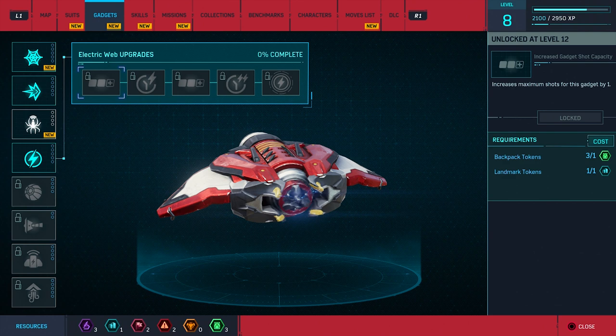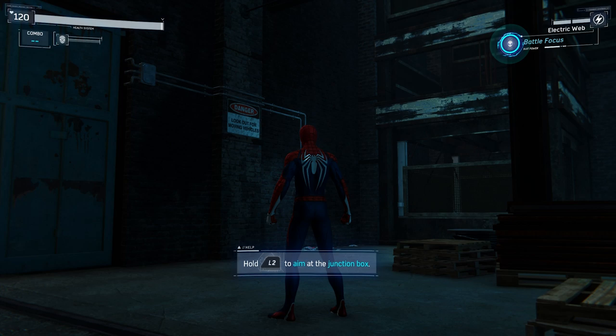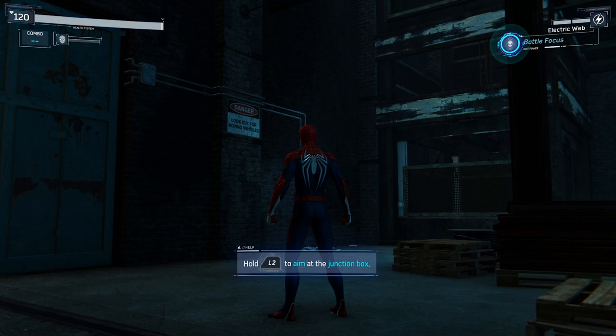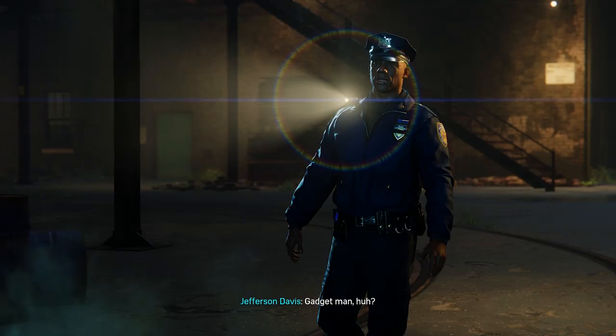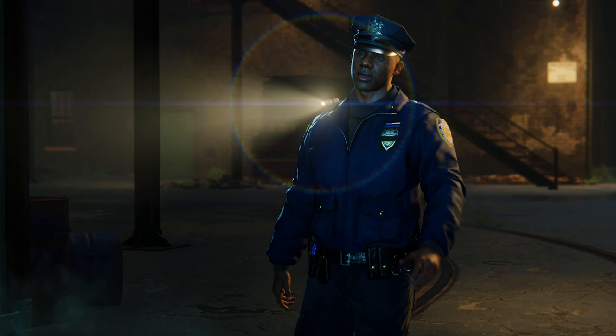So we are now gonna get to craft a new gadget. Why can I not make this? I have the backpack and the landmark tokens. Oh, it needs — I need to be level 12 to unlock that, so there's an additional prerequisite. Either way, we have the electric webbing now. It goes along with our rapid-fire webs and our impact webbing. This one will arc to other enemies.